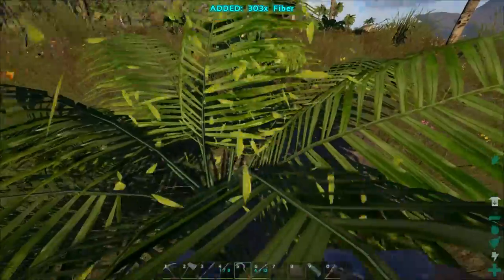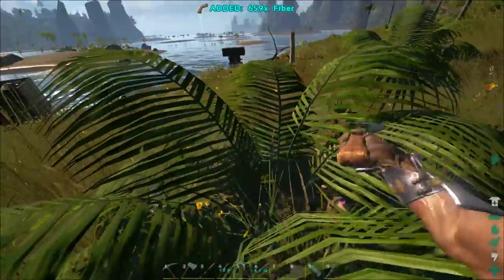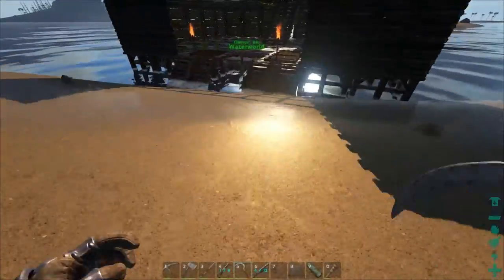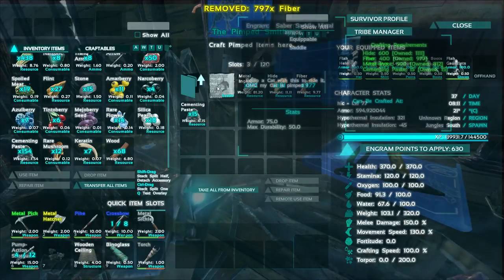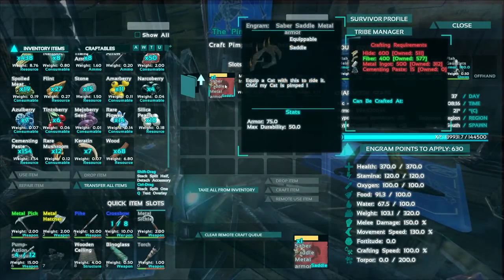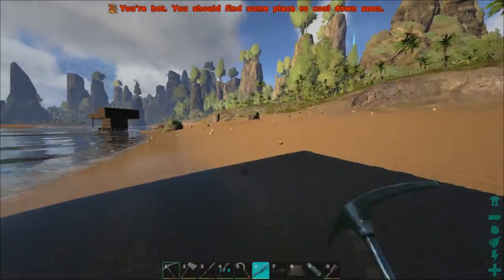There we go — there's a bunch, and I think we still need a little more here. I don't remember — was it 500, maybe? There we go, that's 500 plus what we're carrying. Let me just go ahead and grab one more, maybe two more — we might end up needing more or making another one or something. All right, so we're going to drop that fiber in there — let's go ahead and craft this bad boy up. Now obviously a really high-end saddle would be a better thing, but we don't have that right now, so we're kind of stuck with what we have. It's going to be a metal saddle that still gives out 75 armor. Not bad, if you ask me.